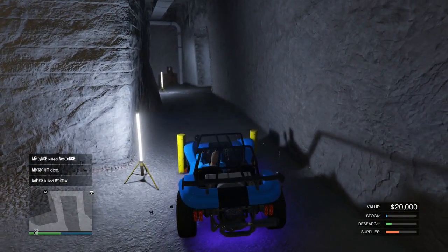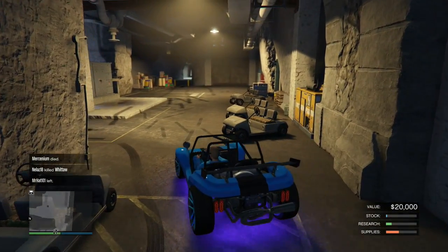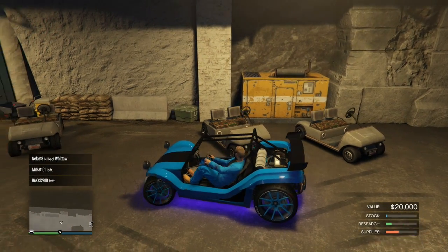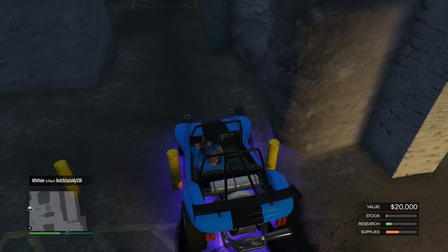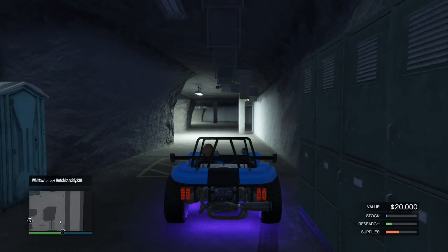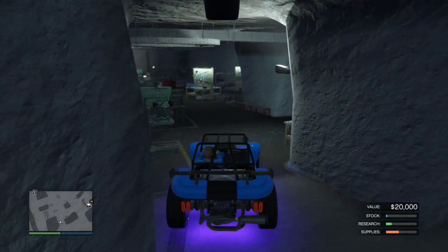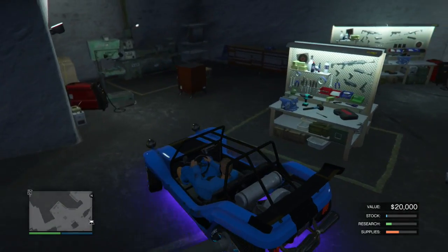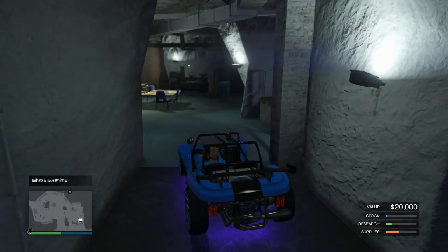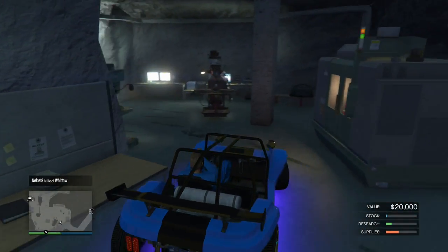I didn't think you'd be able to fit any car but these. So in reality, you don't need to buy these — you can save your money and just straight up use the Bifta and go in here. Right in, no problem. It's really cool. I thought it was a cool little Easter egg-y thing — not Easter egg at all — but it's like a cool little glitchy thing. It's just a cool little fact that I don't think many people know: that you can actually get a car back here.